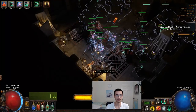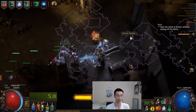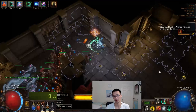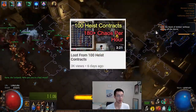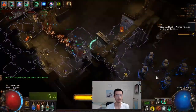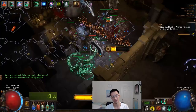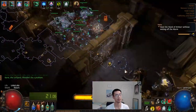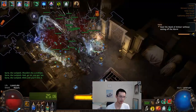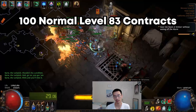Alright, hey guys. Today I wanted to talk a little bit about a project I've been working on for this past week. This project is quite similar to my last video on what I did for 100 heist contract runs, where I ran a bunch of random heist contracts between the levels of 70 and 80 and collected data on loot and currency gain. So this time around I decided to run 100 normal rarity max level heist contracts.